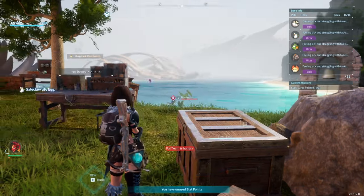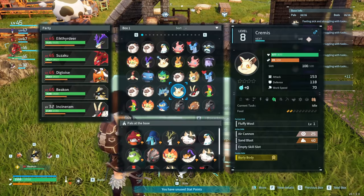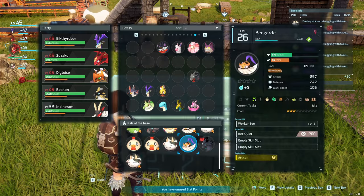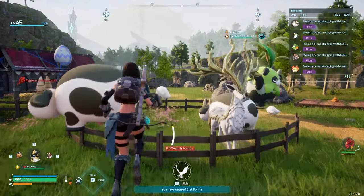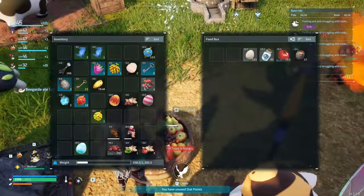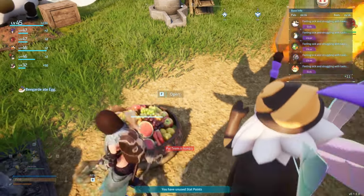If you don't know how to do that, under the build tab there's a ranch - unlock it for like five or something. Then you go up to your base, go to the Pal Box management menu, and just drag a Bee Guard down into the pals at the base. When they have a moment and they're not doing something else, they'll come over and produce honey. If you have any transport pals, they'll take it over.